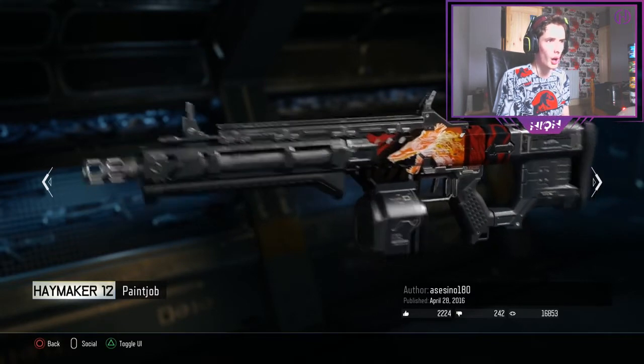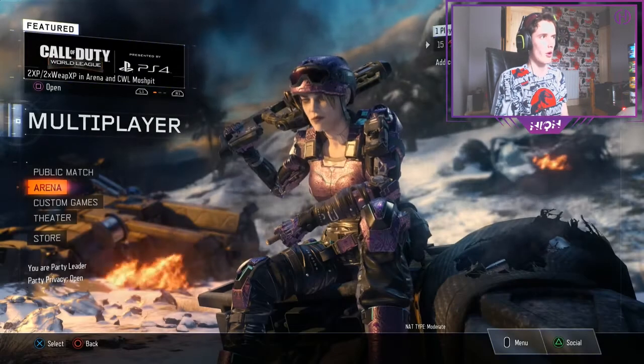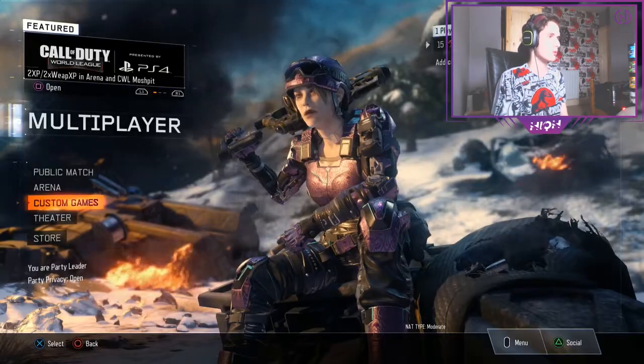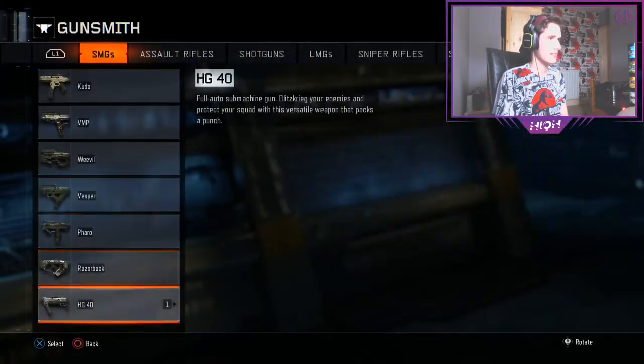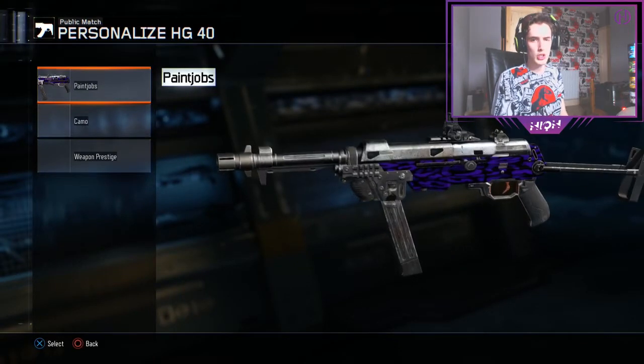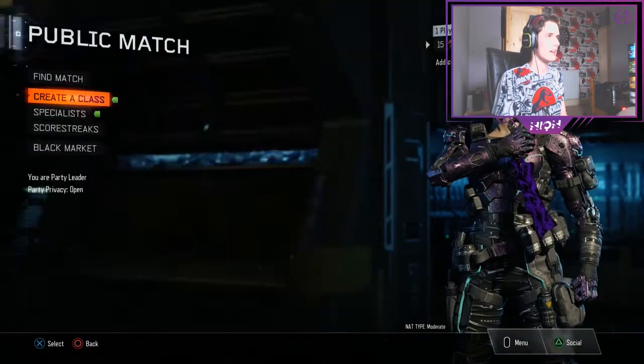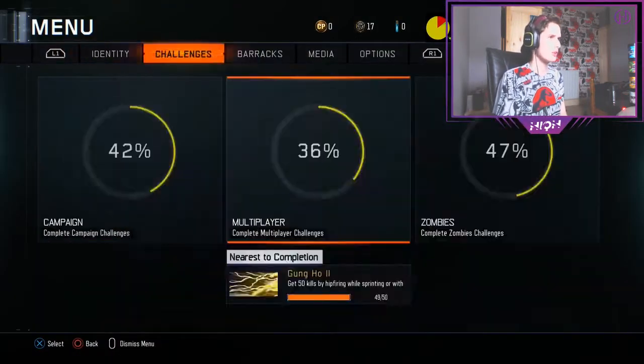How is that even possible? I mean, let me show you one of my own camos so you can see how bad it is. One of the camos I created myself — it's just purple and black. I don't know how people have the patience to make things like that. Let's jump back into the menus.